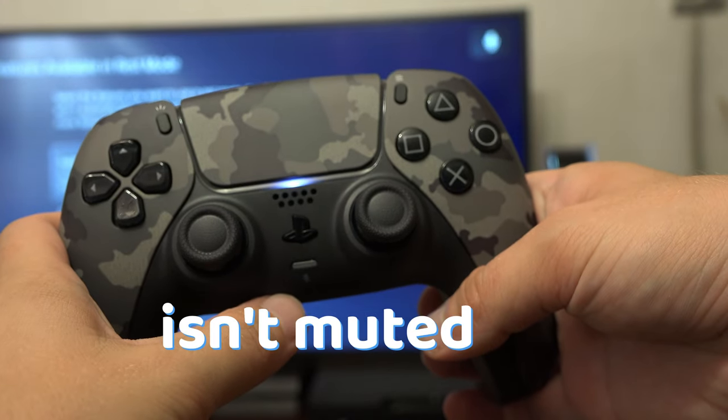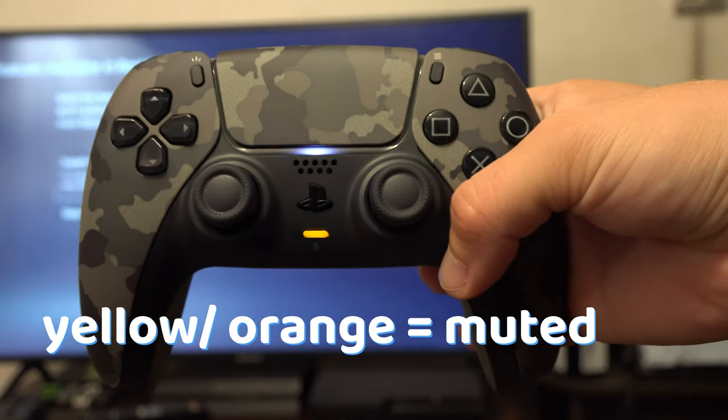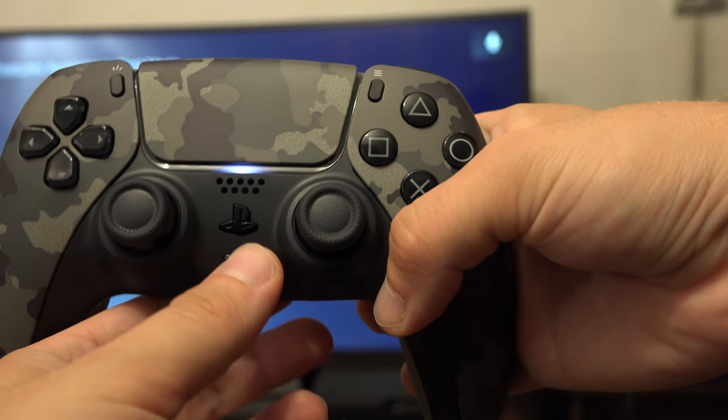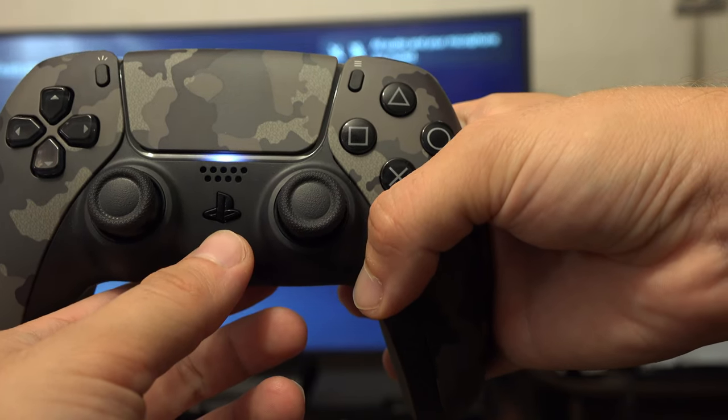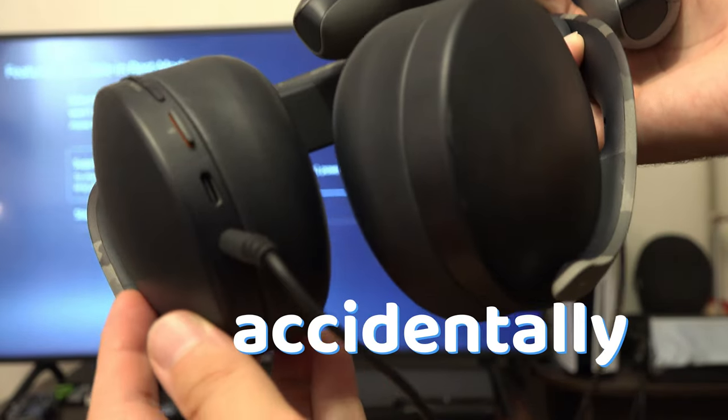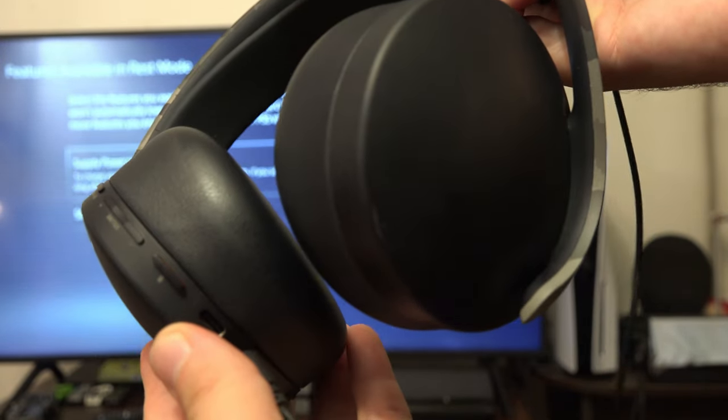First off, make sure that the mic isn't muted on the controller. Orange means that it is muted and no light means that the microphone is turned on. If you are using a headset, make sure that you haven't accidentally pressed the mute button on your headset.